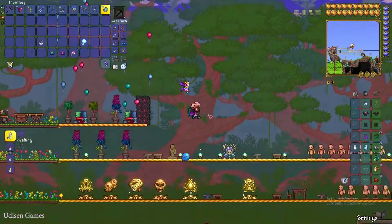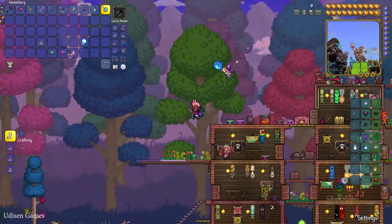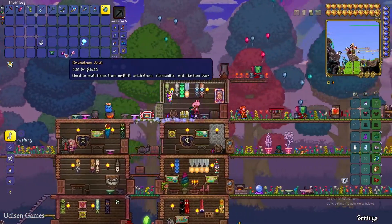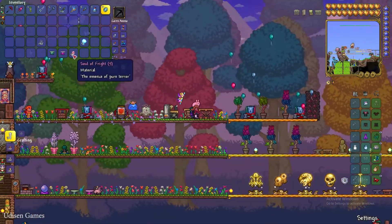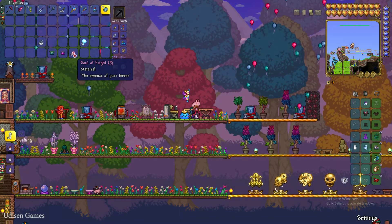After that, you must collect several items. You must craft at least a Mithril or Orichalcum Anvil — it is very important, these are hard mode anvils. When you kill Skeletron Prime, it drops Soul of Fright. You need 5 pieces of Soul of Fright.